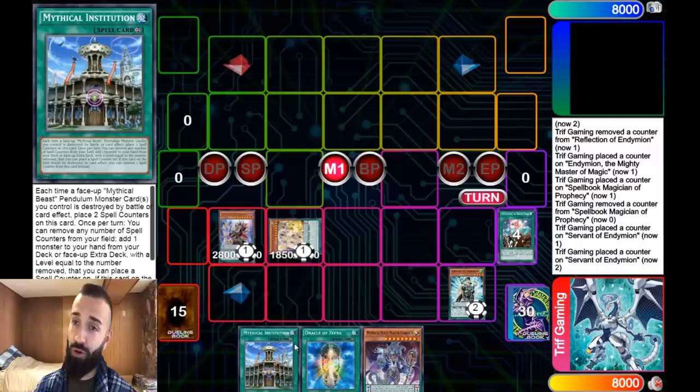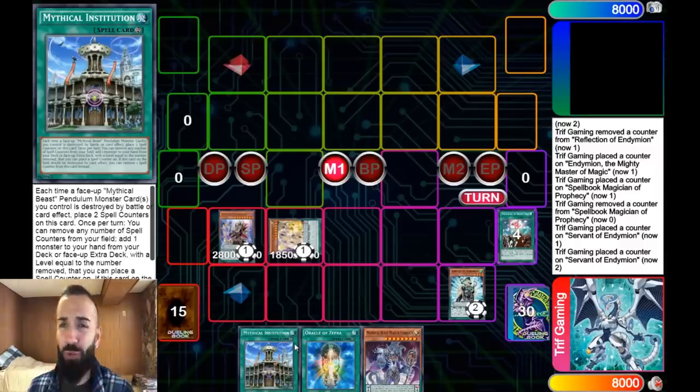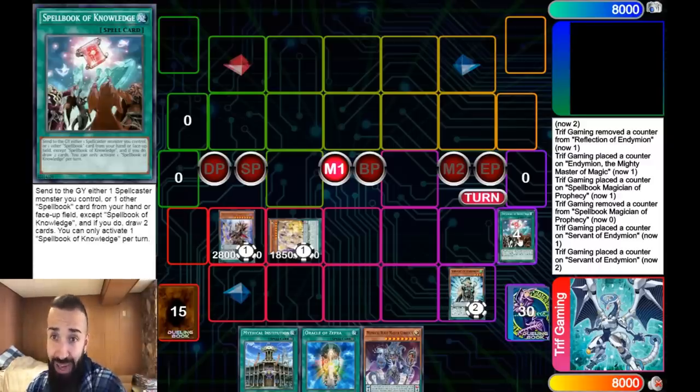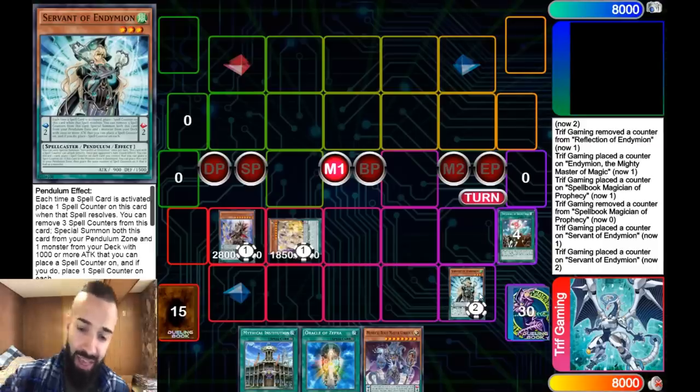There is a Cerberus in hand, so you want to utilize it. It's part of playing Pendulum — you want to get the most advantage possible. There are little plays you have to do here and there to get the most advantage; it's how I topped the event playing the old format. Little plays like summoning the Mighty Master first — that's how you play around hand traps. If they Ash the Knowledge, you still have enough counters on the Servant to resolve it regardless of Ash. So even through Ash, you're still putting up a bunch of Negates.